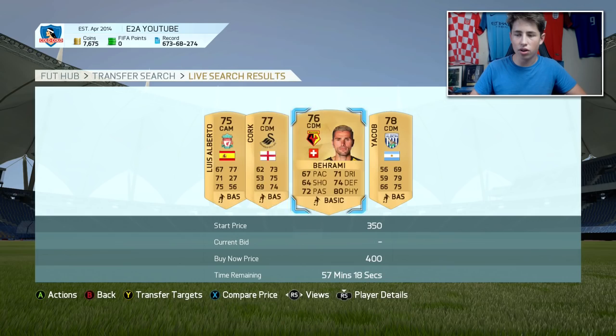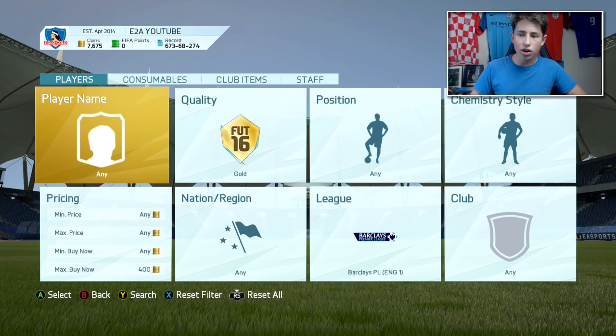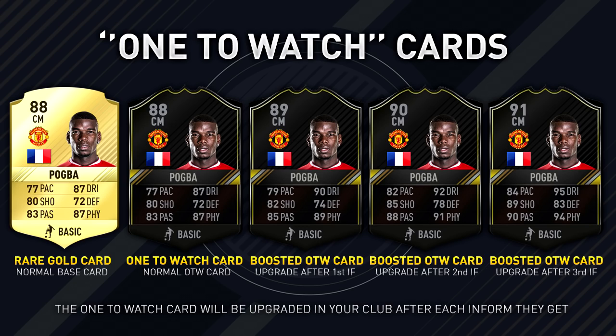My next tip for FIFA 17 is actually going to be about the brand new One to Watch cards on FIFA 17 Ultimate Team. Not many people know much about this because it was only talked about for a couple of minutes on EA's live stream at Gamescom, but I've done a lot of research. At the beginning of FIFA 17 there's going to be a squad similar to a whole Team of the Week squad — I believe 23 players — featuring some of the best signings from this transfer window, such as Pogba, Ibrahimović, and Sané. They're all going to be given a black One to Watch card.